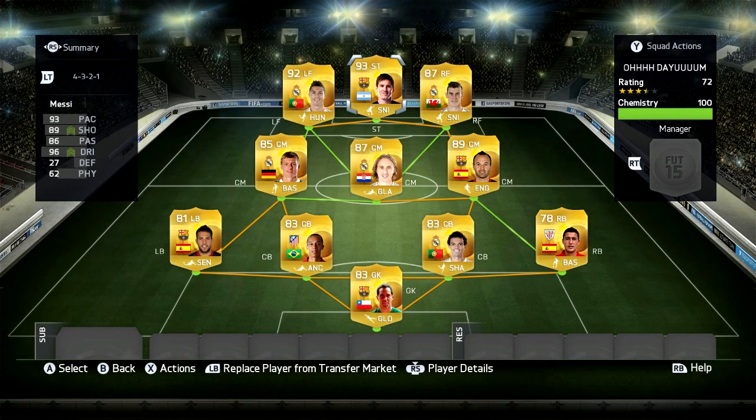So this is the squad I am using Ronaldo and Messi in. As you can see, I'm using both of them in this squad. Ronaldo is in left forward so he plays like a striker, and Messi is in striker. I don't like using Messi in centre forward — I think striker is a better position for him. So this is the team I use both of them in.